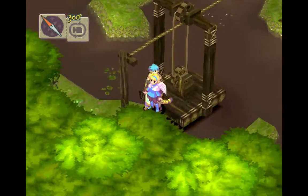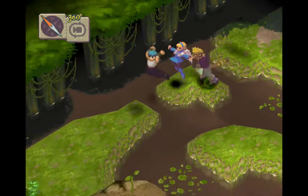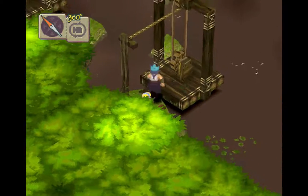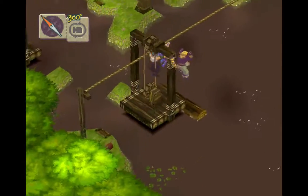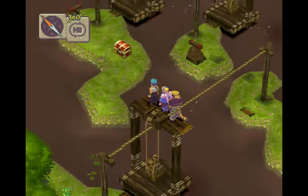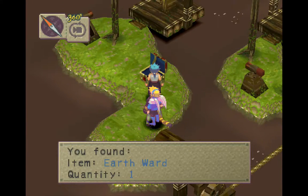Alright, so let's jump over here. Let's head back to where we were earlier. Now we want to go this way, here, and around. We can actually go down this way — there we go. Immediately you want to jump on this lift right here, and what we actually want to do is move forward and run into this log. Now we can ride the log — it takes us over here so we can get this chest, and we get an earth ward. Very nice.